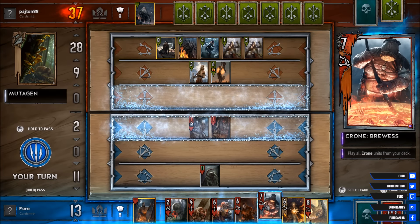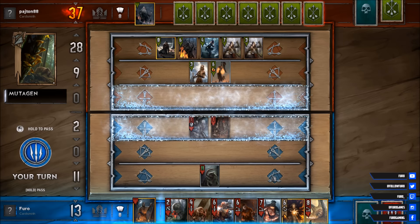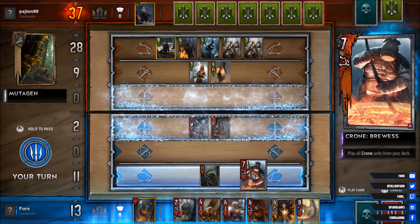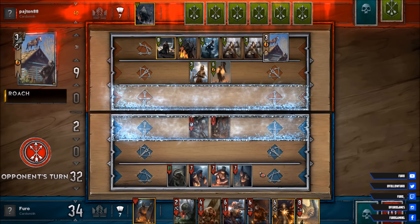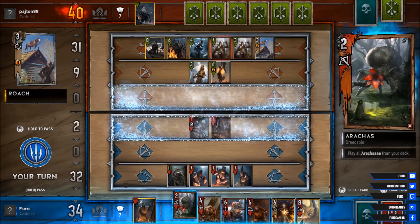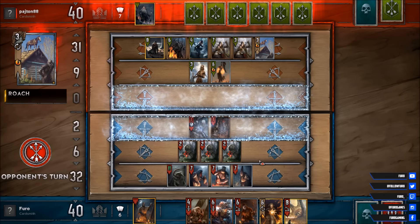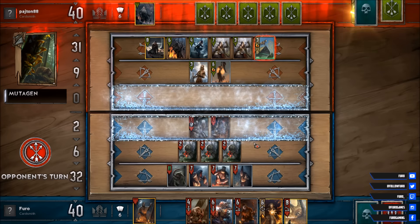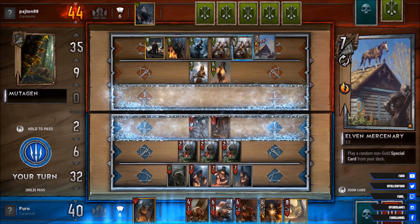But if we play the Crone here, that will be 21 points, just like that. And right there we are at 34 points, so that would be pretty good. We could also use the Geralt Igni — killing right now only 7 points, so we might wait a bit longer. I would go for the Crone here right now. Death Roach — another 3 points. Spawning the other two from the deck. And we are still able to buff this lane here to 6 points each. Another Mutagain, and this time he's buffing the Roach. So we would now be able to kill 14 points, which is of course better than just killing 7 points.